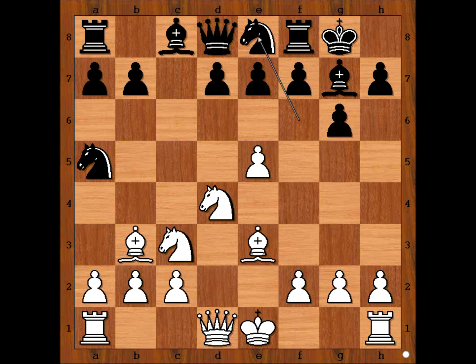We have reached the most critical position of the game. In 1958, Bobby Fischer had the same position against Samuel Reshevski. Both Bobby Fischer and Georgi Bastrikov played the same winning move in this position. What is the move? Fischer's game was played in the United States. What would you do in this position if you had white pieces? You can pause the video and try to find the winning move.